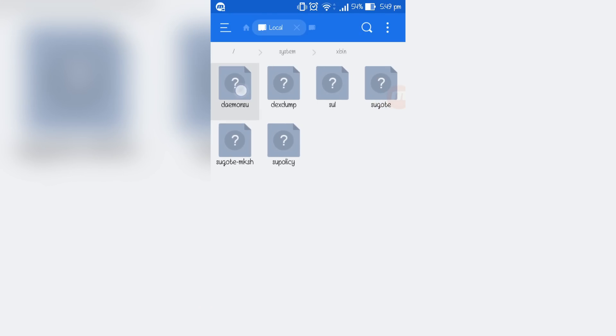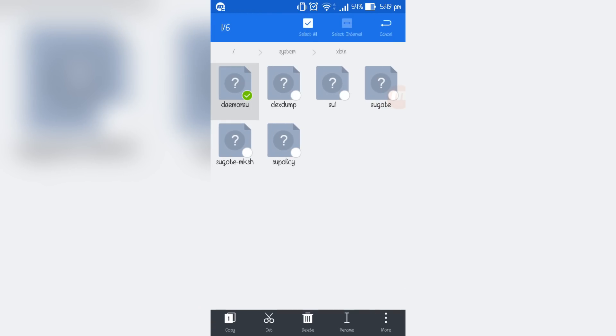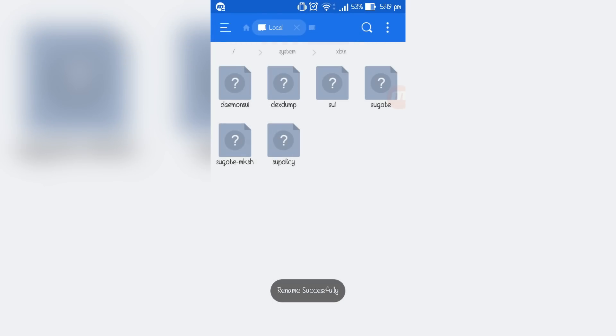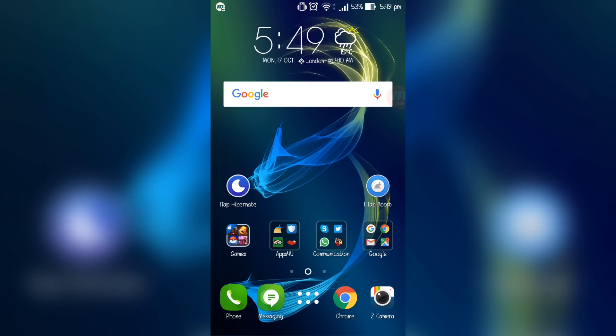Also, if you have another su file — in my case it's 'daemonsu' because I need it to root my phone — if you have it, click on it, click 'Rename,' and just add a '1' or '2' to it. I'm adding a '1' and boom, it's done.